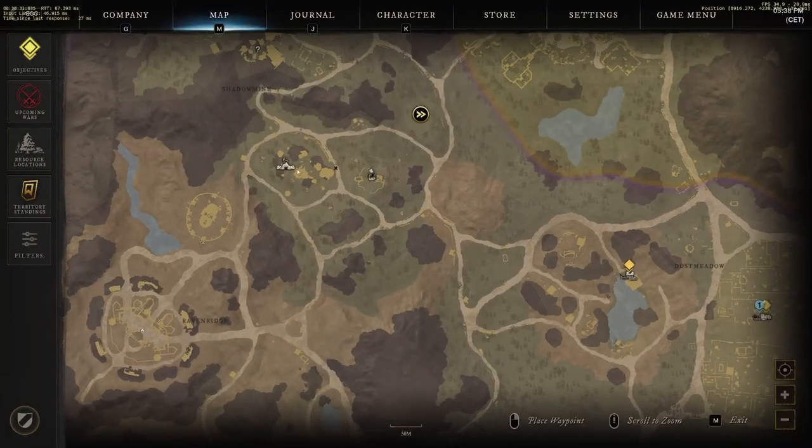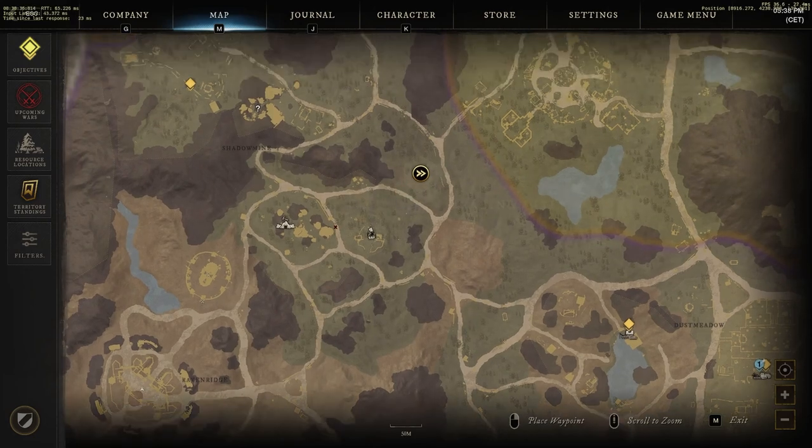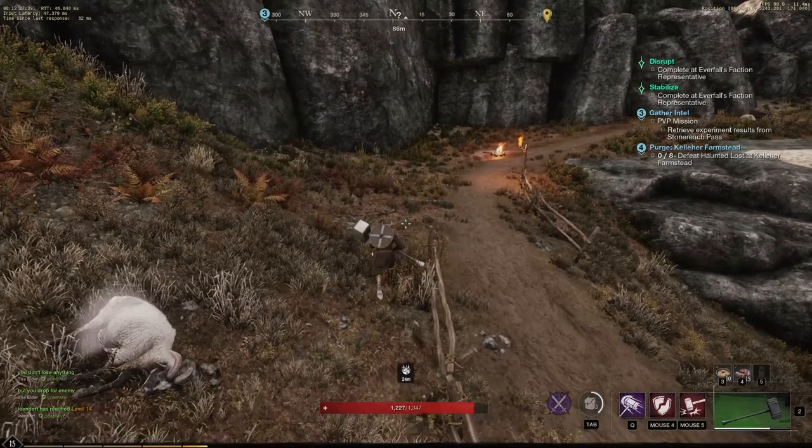Now that you have everything you need, go towards a shadow mine area. If it is not on your map, walk towards the mountains and it will appear for you. Here we will do two things.